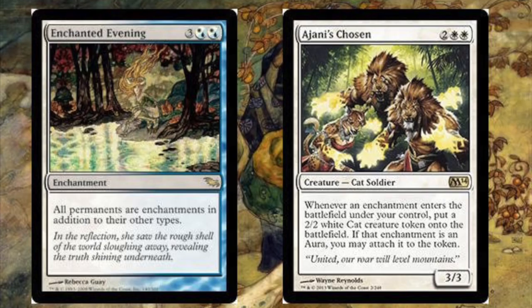Enchanted Evening costs double white or double blue — some combination — and makes all permanents enchantments in addition to their other types. This is really important for Ajani's Chosen, which costs double white and is a creature — cat soldier — that reads: whenever an enchantment enters the battlefield under your control, put a 2/2 white cat creature token, which is also an enchantment under this scenario, onto the battlefield.